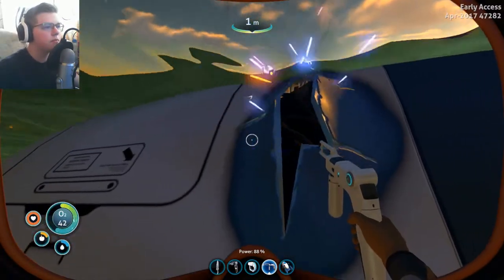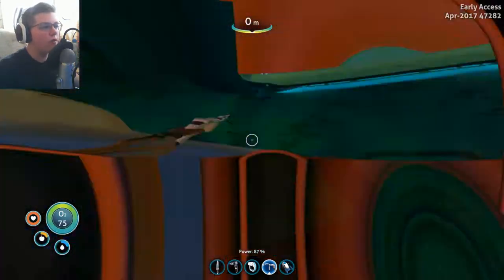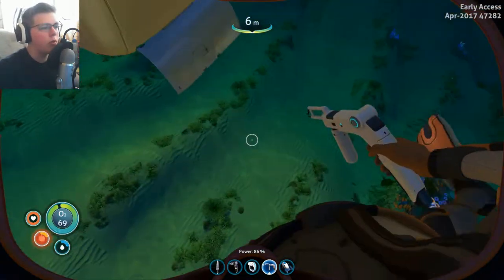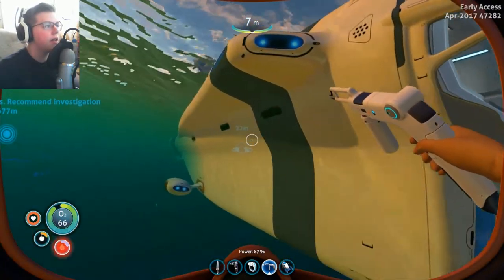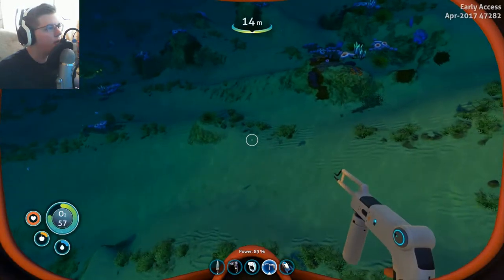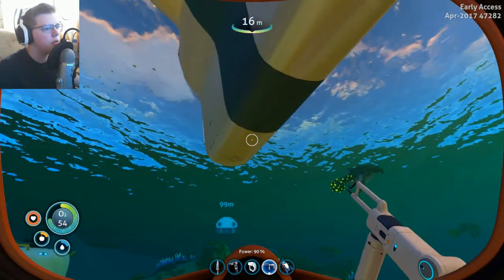This also means we're going to move everything from the Cyclops back into the base. Because I don't feel like losing the Cyclops and also losing all my items while we're at it. So we're definitely going to have to move the items back, because I really don't feel like losing them. Is there any other damage? Let's go back.